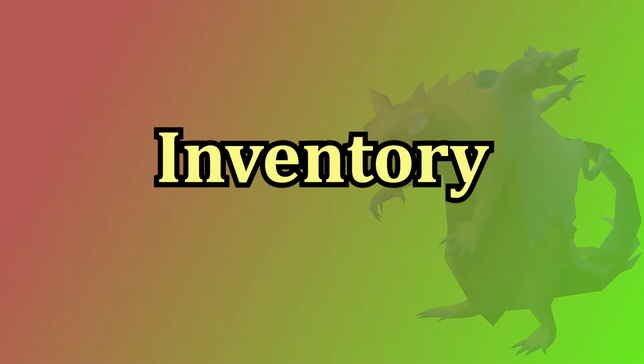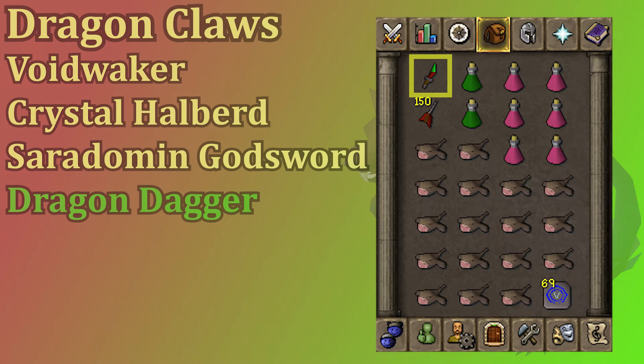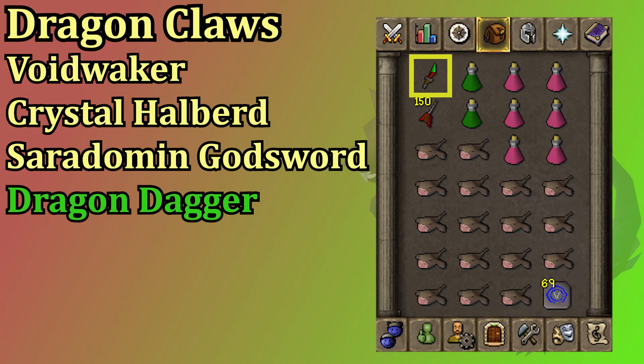There's a lot less decisions to make for your inventory. The main things you need are combat potions, food, and prayer potions. We're going to start with the special attack weapon though, which can be helpful for some added damage. The dragon dagger is a great spec for being very cheap. The void waker and the dragon claws are both potent DPS special attacks, but the Saradomin godsword will heal your health and restore your prayer points a bit, which can be very solid for longer trips. The crystal halberd can be pretty powerful for doing damage; it does require the western province hard diaries, which are pretty tough, but also cheaper than dropping like 100 mil on a spec weapon.